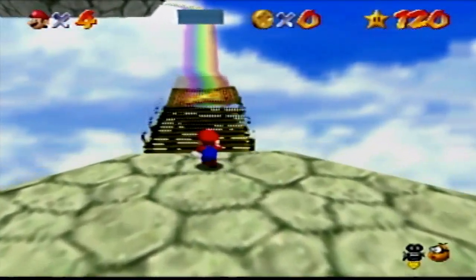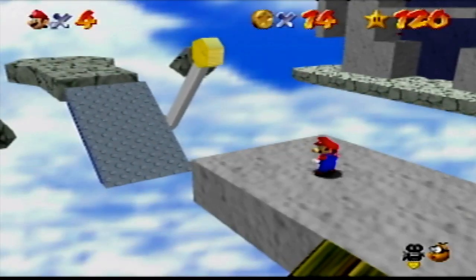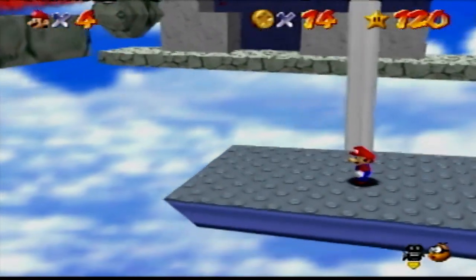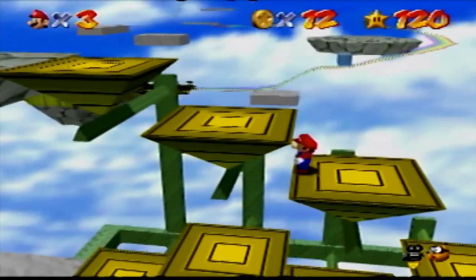Rainbow Ride is the worst course because of the level design. The easiest star is Swinging in the Breeze — it's right there, it's not obnoxious, and it takes less time compared to the other stars. The hardest star is Tricky Triangles; the time limit can really hurt you.